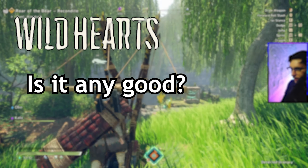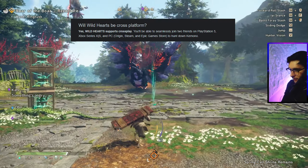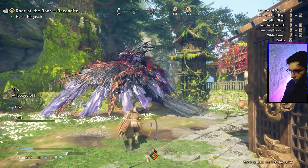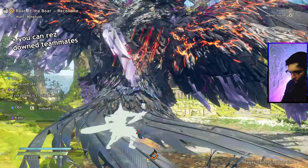Now let's talk about some pros and cons. First up, pros. Crossplay — Wild Hearts will be completely crossplay between PlayStation 5, Xbox Series X and S, and PC through Origin, Steam, and the Epic Games Store. Then, personally a plus for me coming from Monster Hunter, there's no weapon sharpening. You don't have to worry about your weapon getting dull or having to sharpen mid-fight. So that's a huge plus for me.